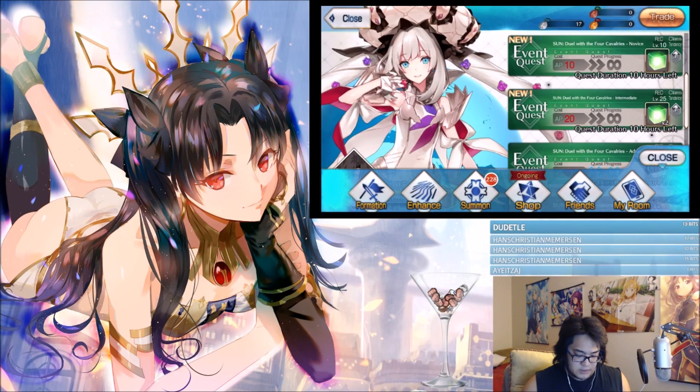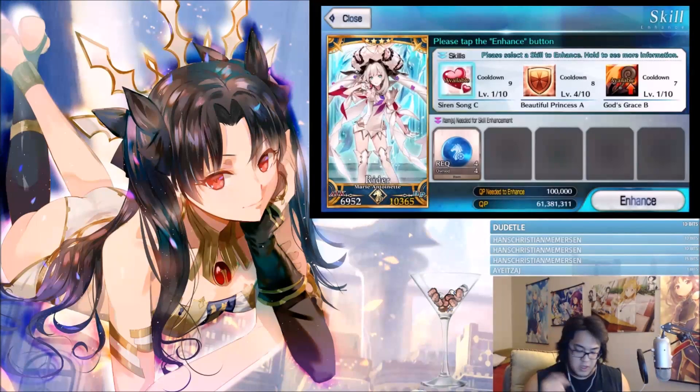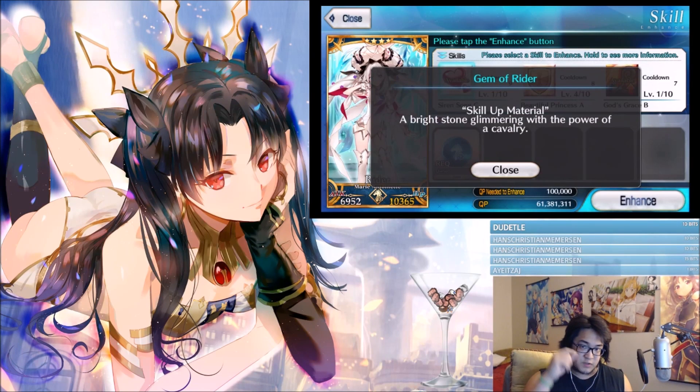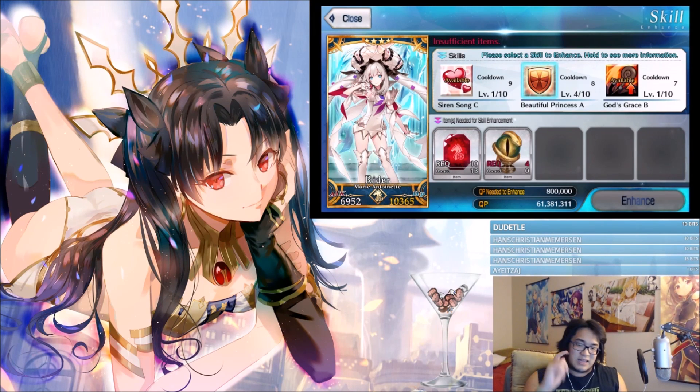The last thing to touch on is skill leveling. Go to Enhance and tap Skill, then select a character — for example, Marie Antoinette. The Piece Gem of Rider needed here is found in that green middle daily quest. The materials scale up significantly as you level skills: even getting to level five requires a lot of rare materials. But it's worth it — at rank 10, a skill's cooldown can drop from eight turns down to around six turns, dramatically improving your output.